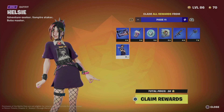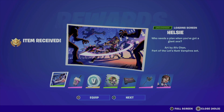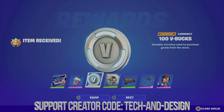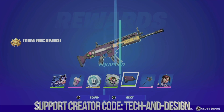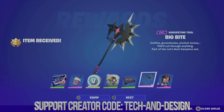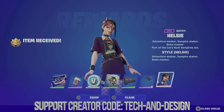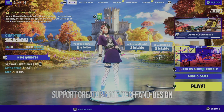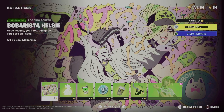Let's go into pages and claim all rewards — it's just faster to do it this way and makes sure we get everything. We're going to equip the backbling, get some V-Bucks, get the spray, move on to the wrap, the harvesting tool, and the skin we just unlocked — equip that as well. This skin looks awesome.